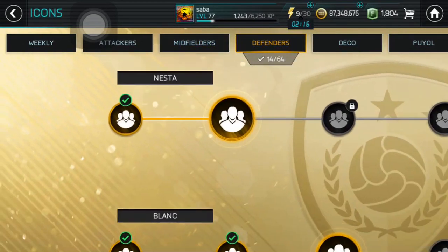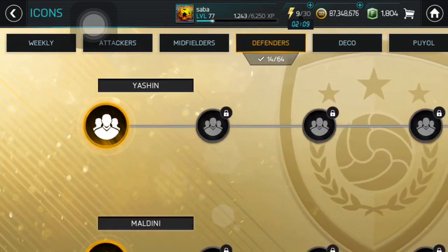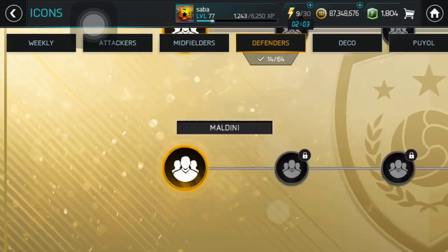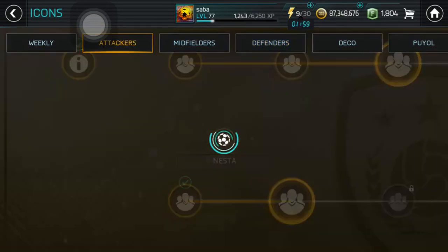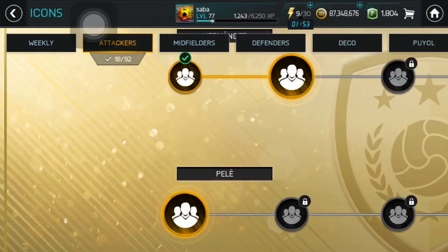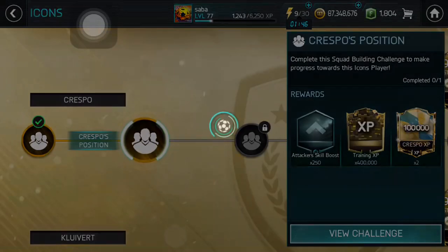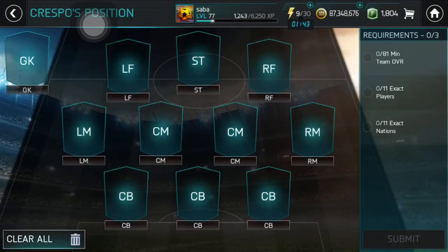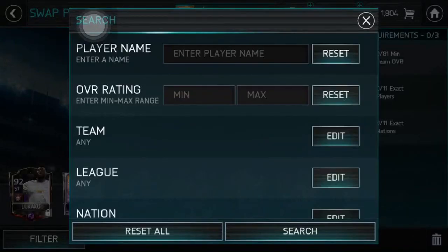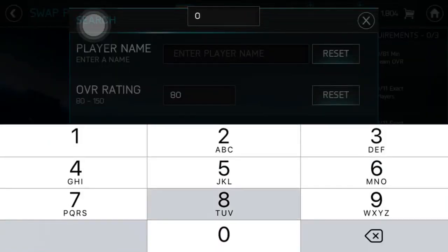In defenders I also completed Schmeichel's second, Blank's second, Zanetti's three, and Roberto Carlos's three as well. So right now I'm going to do one more of those SBCs. I think I have just enough elite players to put in this SBC to get another bunch of training XP and also skill boost, because this is really profitable. I really wanted to upgrade my team and for that I needed a lot of training XP.